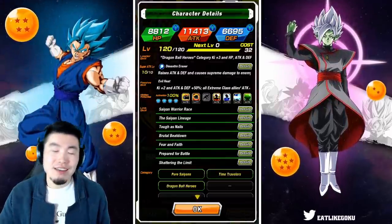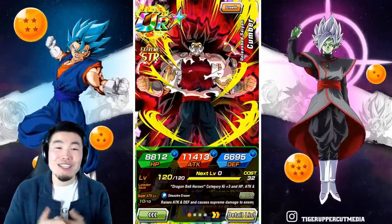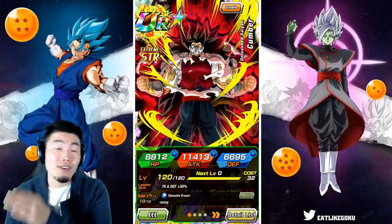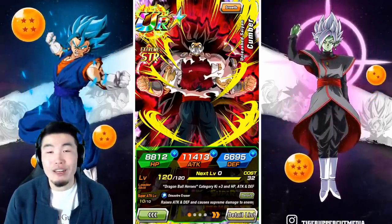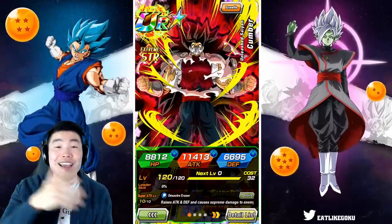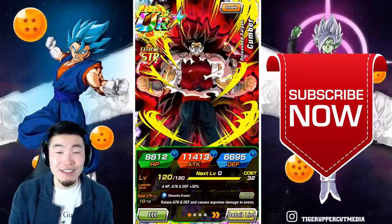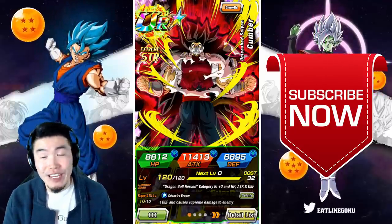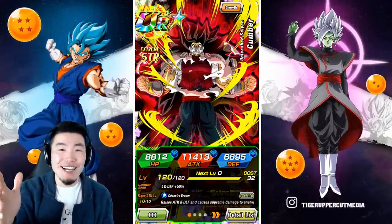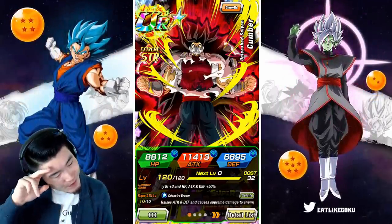That's going to do it for today's showcase. This Cumber is an absolute monster of a free-to-play unit — definitely one of the best out there. Let me know in the comments what you think about the STR free-to-play Cumber. Have you gotten yours done yet? If not, what are you waiting for — just do it. If you liked the video, make sure to like it. If it's your first time here and you like what you see, hit that big red subscribe button to join the Tiger Squad, and hit the notification bell too. I'm Tiger with Tiger Uppercut Media, signing out.